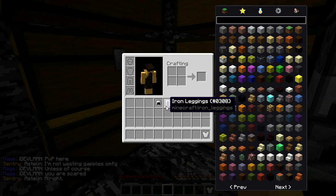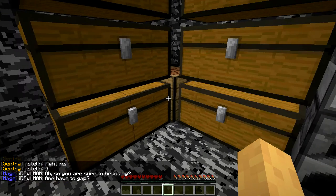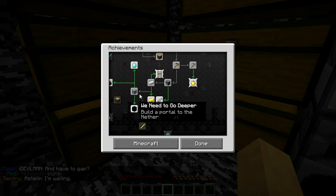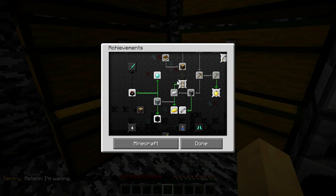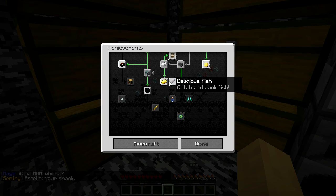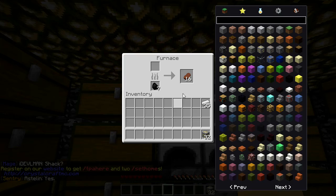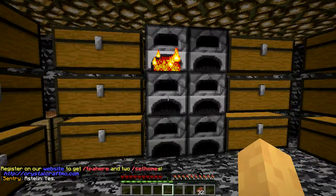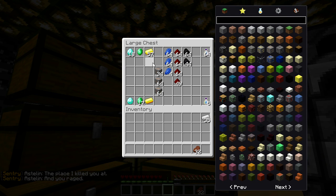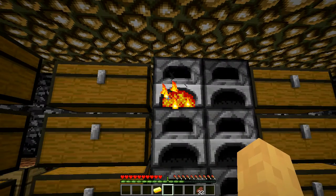All right, I've got an iron armor set. I guess I need to go get some obsidian and start doing some fishing. Oh - smelt a gold ingot. I did smelt some gold... unless that was all from finding stuff. Yeah, it's not giving me that achievement.